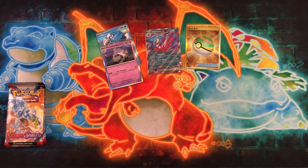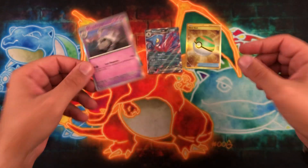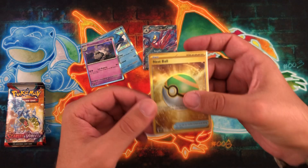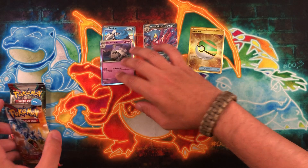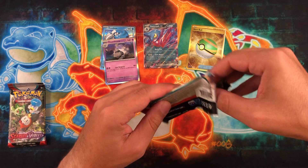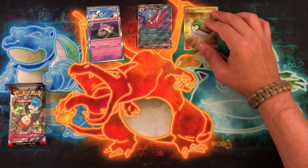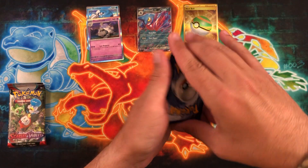They made some changes to kind of mirror up with the Japanese side of the house. So a rare is just a regular black star, two black stars is your double rare — EXes are double rares now — and three gold stars is your hyper rare. You can call them whatever you want; if we have rainbows I'm still going to call them rainbow rares or hypers. Just so you guys can see the name change for this gen — as long as you're having fun and pulling cards and enjoying yourself, that's all that matters.